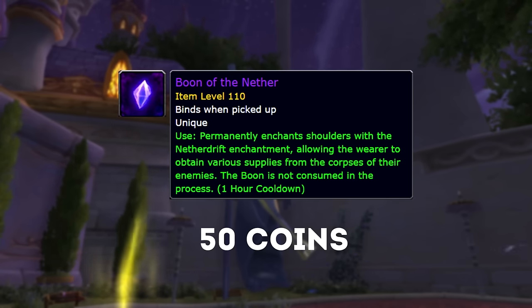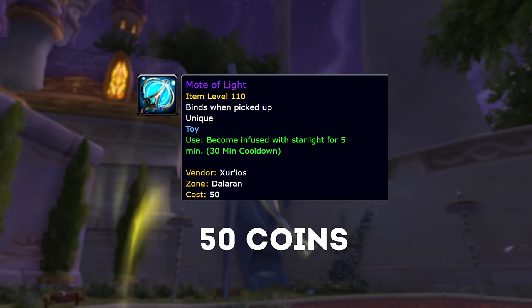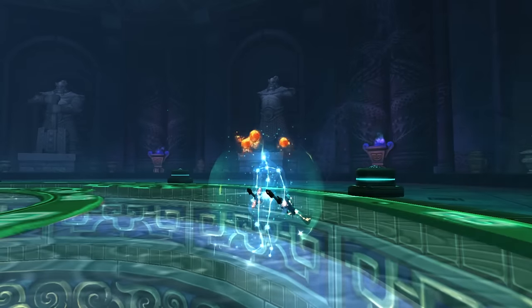This item and the rest of the items excluding the mount cost 50 Curious Coins. Zur also sells a toy called the Moat of Light. This toy transforms you into an astral form similar to the Astral Cloud Serpent. In fact you can see what it looks like by fighting Elegon in the Mogushan Vaults raid.